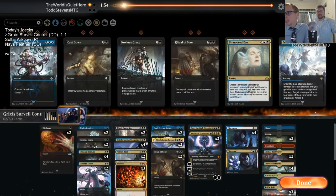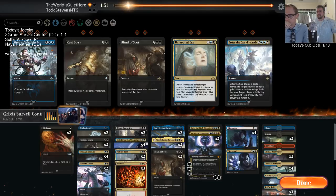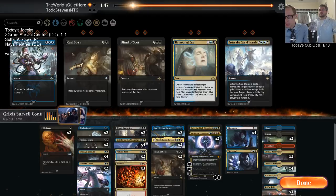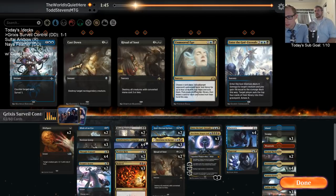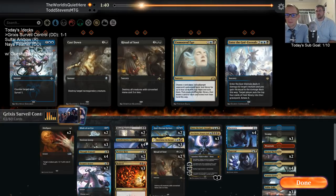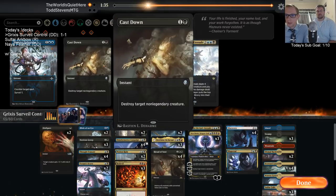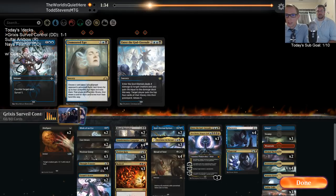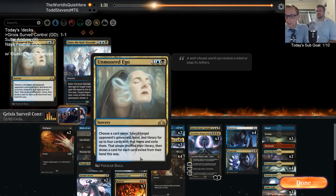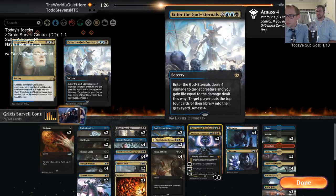Noxious Grasp absolutely. We do have Bedevil to deal with Citadel since it's an artifact, so I need to save the Bedevil for Citadel. Ritual of Soot seems decent — we need all the Rituals. Cast Down is good too. I'm going to bring in Sabotages because Veil of Summer is just so good against me.